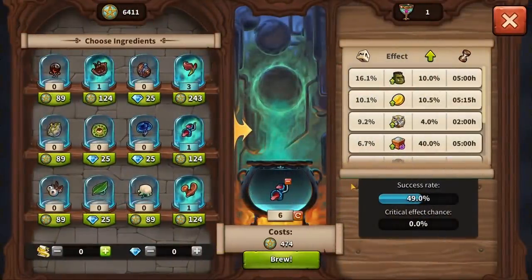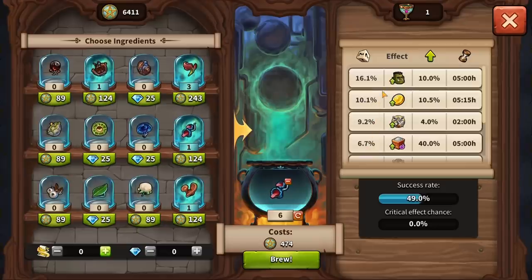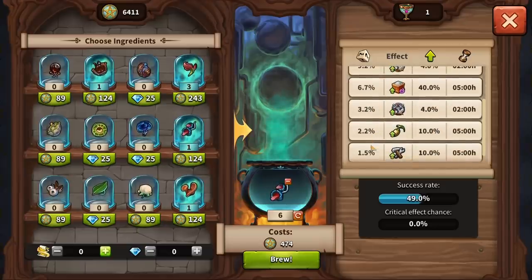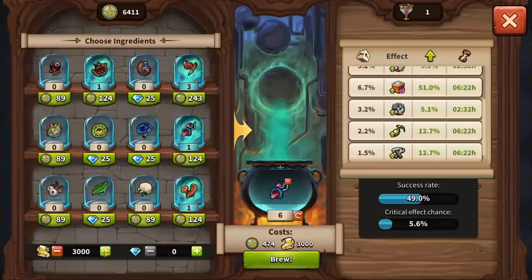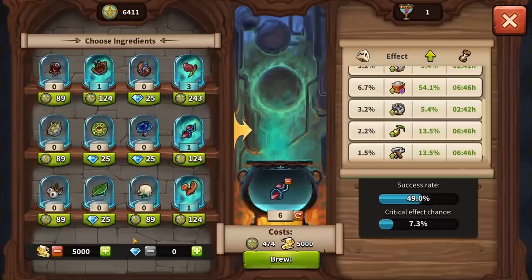The Cauldron comes with a new use of your spell fragments. Each potion you are about to brew can be enhanced by adding spell fragments that increase the potential outcome of your potion effect. They can increase the maximum duration and strength and even add a chance for a critical effect, which we will be talking about in a bit.